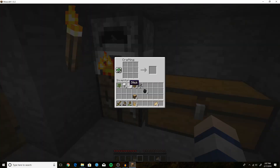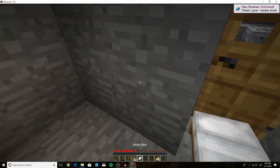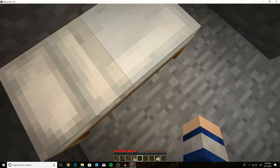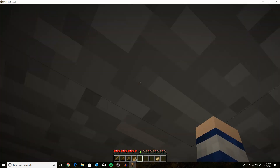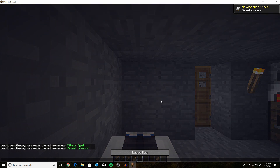Now I want to make a bed. We need some oak wood planks — place them like that and then add our three wool, and that makes us a white bed. Back in the day you could only make red ones. Fun fact: you can actually bounce on beds, but we don't have the room. We're going to sleep there, and that is how you survive your very first night in Minecraft.